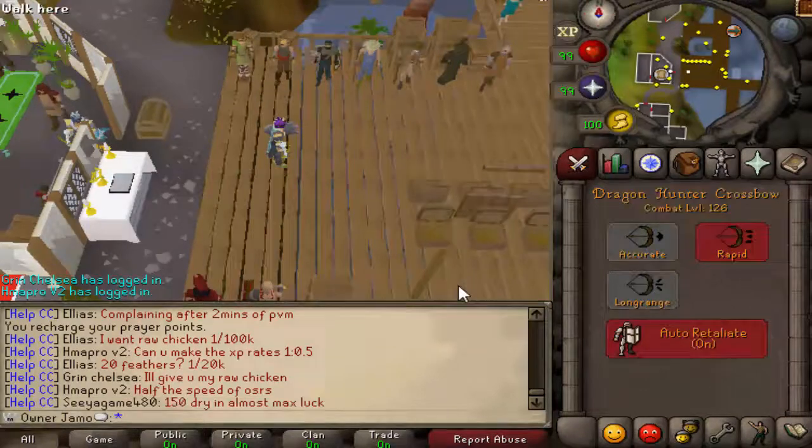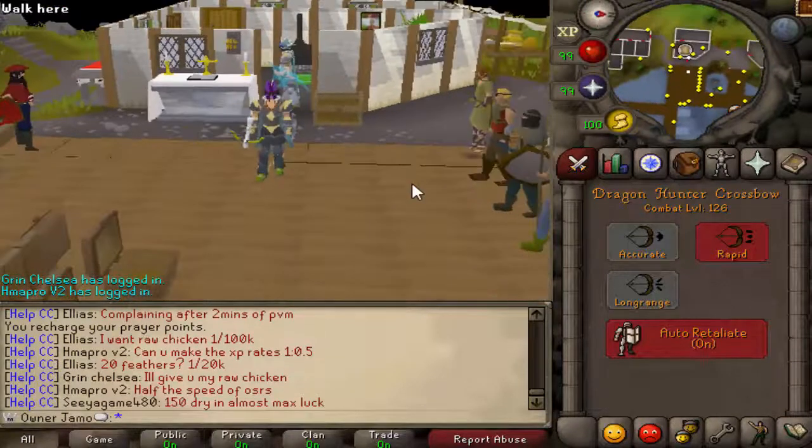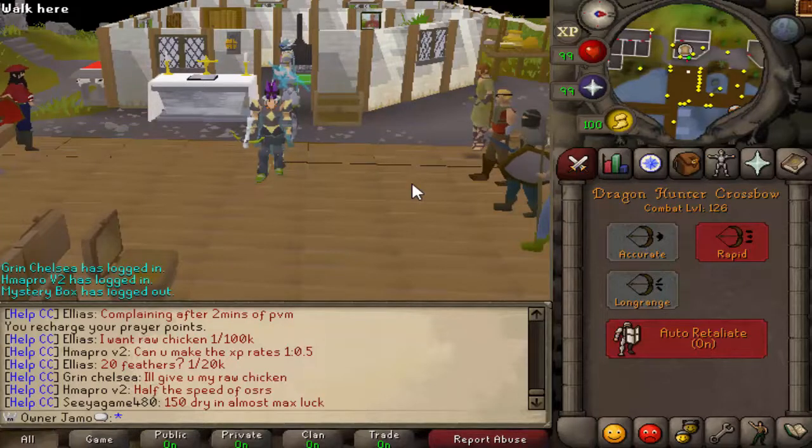For starters, as far as gear goes, there are two things you can do. The first phase is weak to stab and the second phase is weak to range. You can bring a melee stab weapon for the first phase. The best weapon is the Dragon Hunter Lance, which is an item Hydra drops — that is hands down the best weapon, and I would only recommend using melee if you have that weapon.